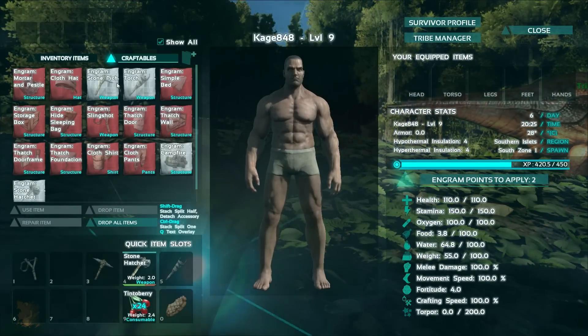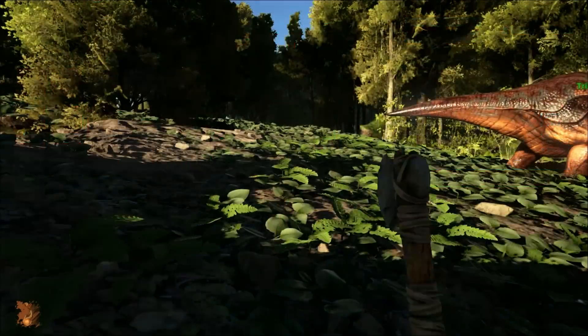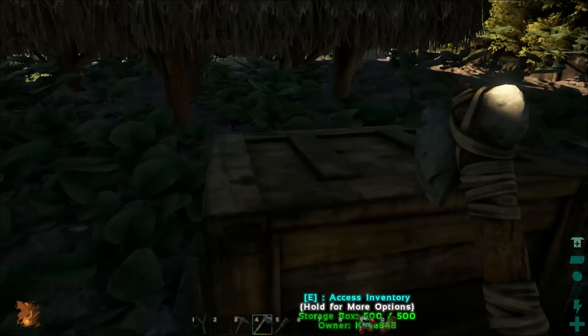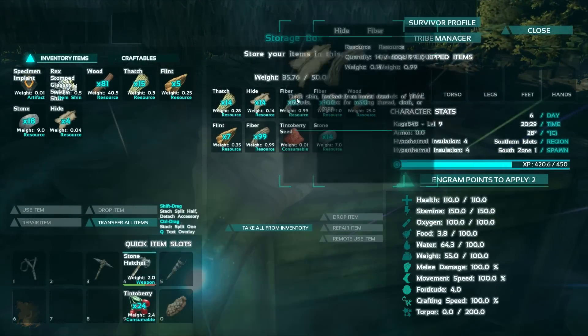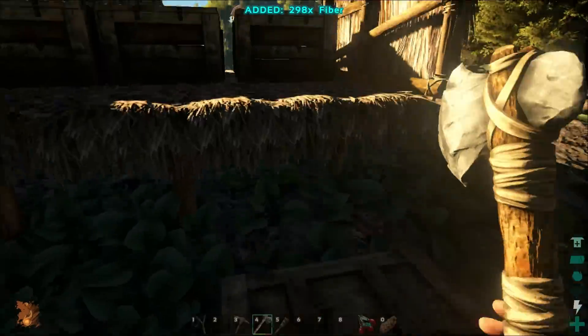Let's take a look at the hat. The reason the hat is so nice is because it only takes 10 fiber — it's really sweet. Let's go ahead and grab some fiber; we have lots from harvesting berries.